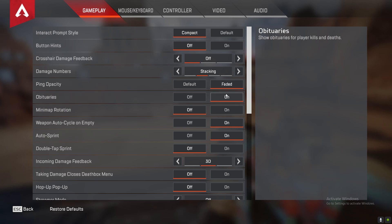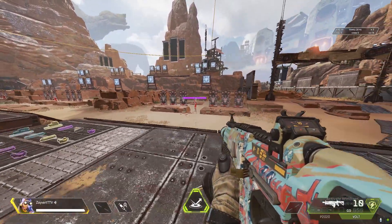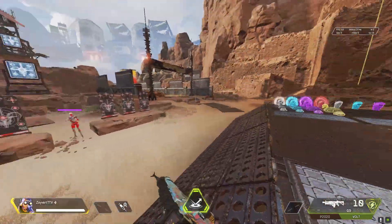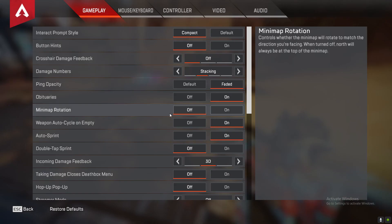For obituaries, this is basically the kill feed you'll see in the top left corner when you're in the game — like 'this person killed this person.' That's basically what obituaries is. For minimap rotation, a lot of people may not know what this does. This basically rotates the map as your character's view changes. I would say this is a bad setting to have on. You might like it if you're used to minimap rotation in COD, but I would say keep this off.